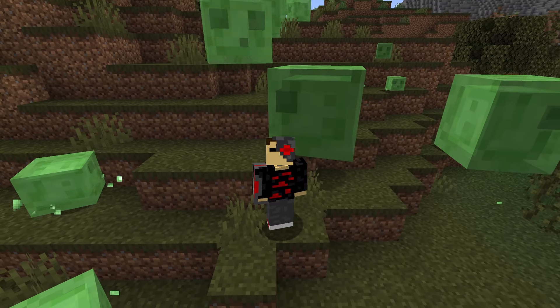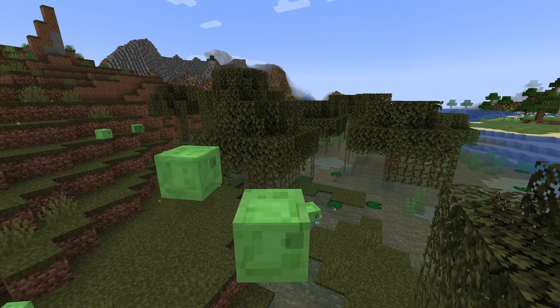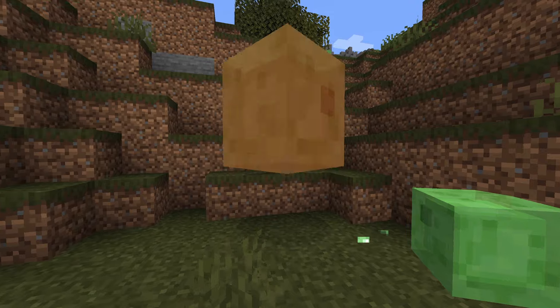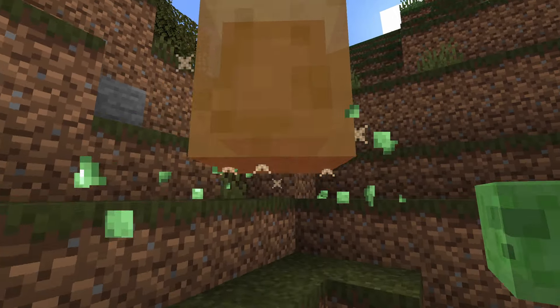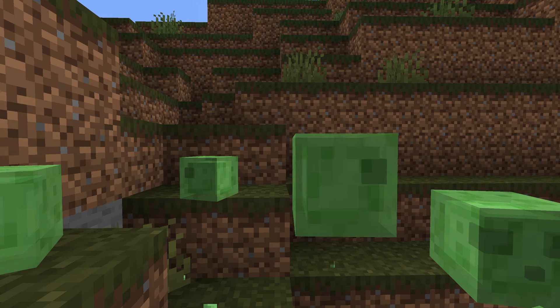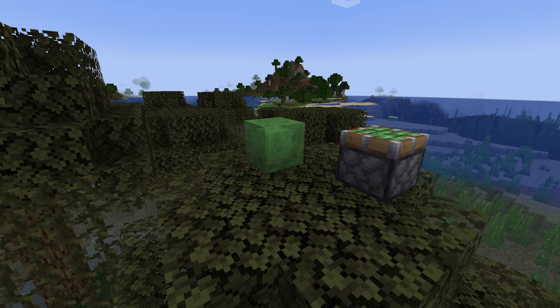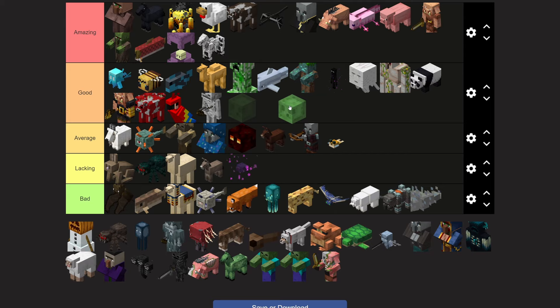Slimes spawn either in the swamp biome or deep underground in slime chunks, and they come in multiple different sizes which do increasingly more damage the larger they are. Once you kill one, it splits into multiple smaller ones and so on. Once you get to the smallest version, it won't actually attack you — it just jumps around. They drop slime balls, which can be used to make slime blocks and pistons, which are very useful for redstone. Good tier.